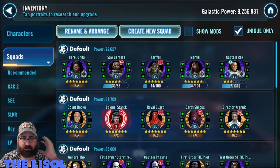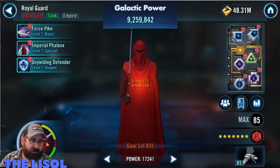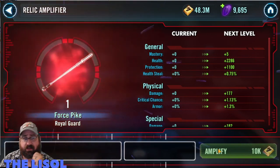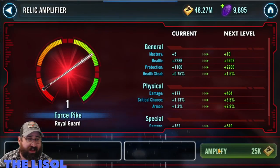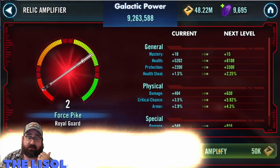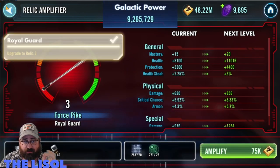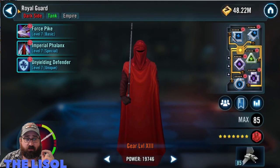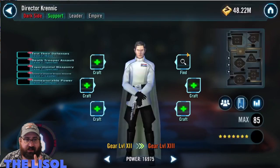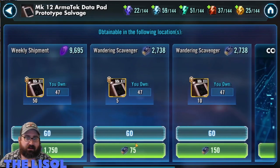Then I take a look at who I can gear up — Royal Guard is the only one I can hit the button on, so I take Royal Guard up to Relic 3 as well. That's two Sith Eternal relic requirements out of five done. At this point I only have Krennic, Sidious, and Dooku left. I was really hoping to do Sidious or Dooku instead of Royal Guard because I don't want to have to do two Relic 6 or 7 characters back to back — I'd rather spread out the relic levels — but this is how it worked out.